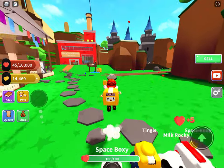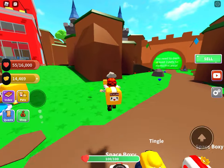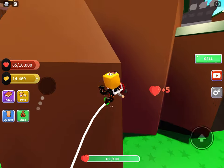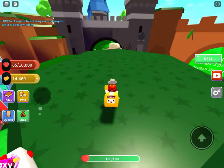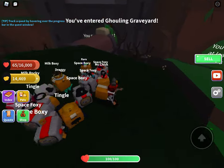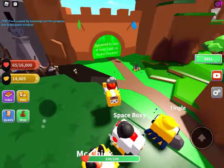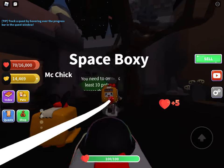So the first one is actually over here. As you guys can see, near the boxy cardboard factory, you can see this little statue thing and we gotta get up here. Over here you will see a milk box so you can just grab it from here. If there is none, it means you've already gotten it.